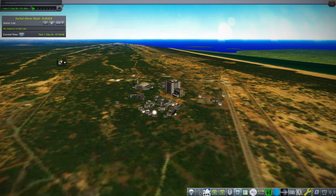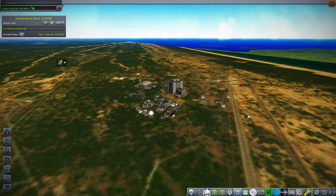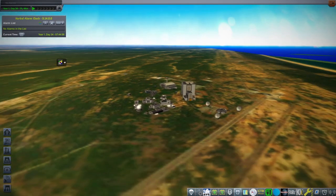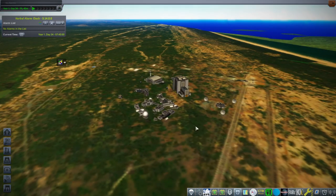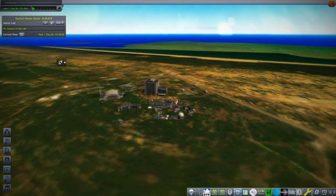Hello everyone and welcome back to Mod Development in Kerbal Space Program 1.12 with Realism Overhaul. We are here in India at Sriharikota, which is the location for the Satish Dhawan Space Center for ISRO. I've made the terrain for it as well. I had recently released the Kuru landscape, and this is another one.